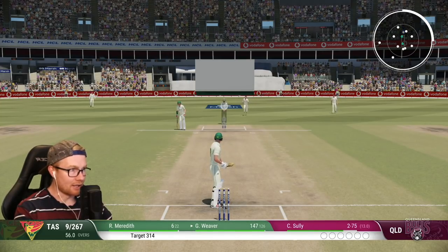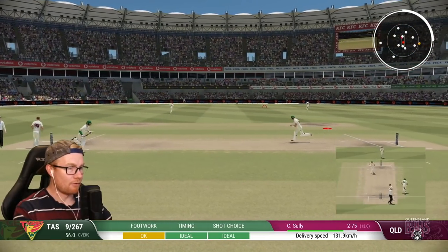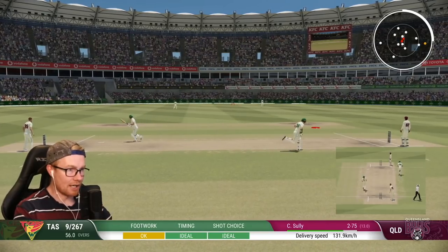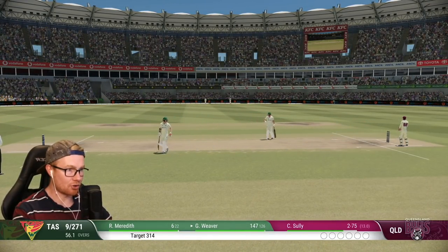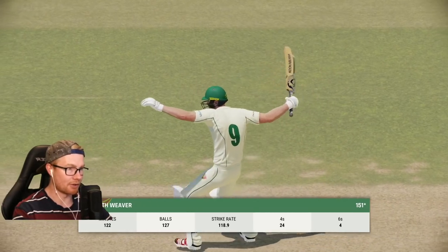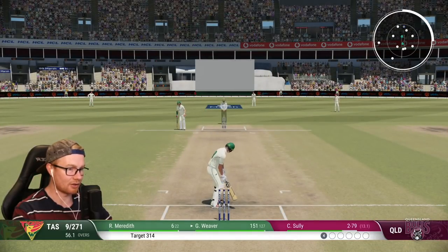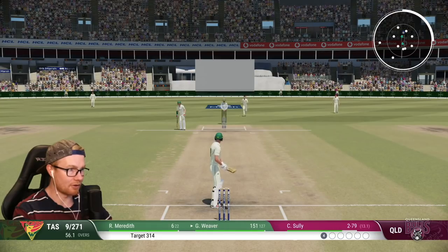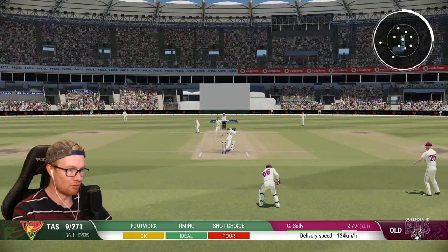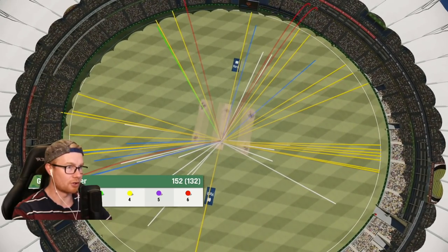Tense times here — Sally coming back for more punishment. Four for now. They have not got this thing worked out at all. They've got to have everyone back — even if they have to race around to try and stop us getting two, they need to try something. Oh it's 150! 151 off 127. 24 fours, four sixes. Still carrying on like an idiot though, with a few runs still to get — let's hope we don't choke.